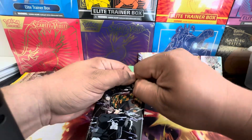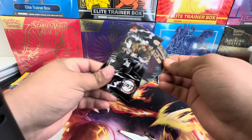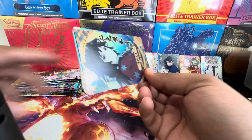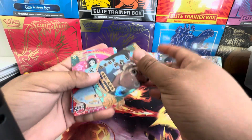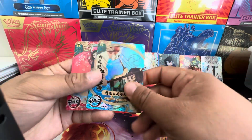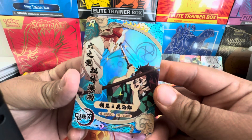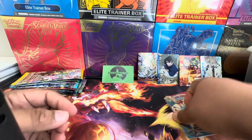All right, last little Demon Slayer — going back to the Gyomei packs. Gyomei. Tanjiro. The little dead girl from season one. And another dead girl from season one. And the little dead boy is trading with Tanjiro.